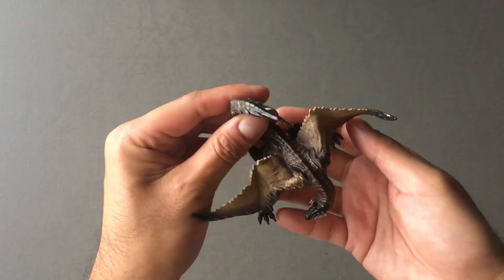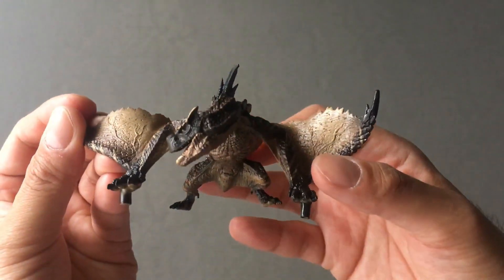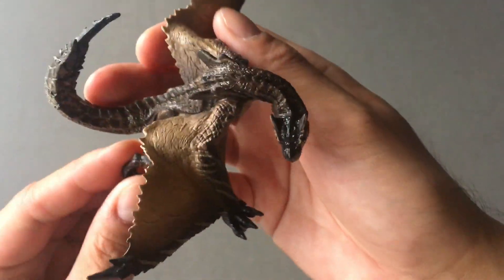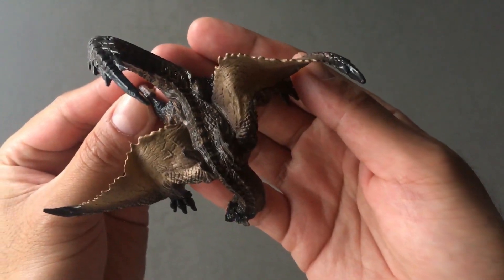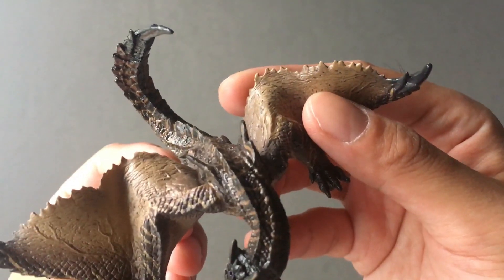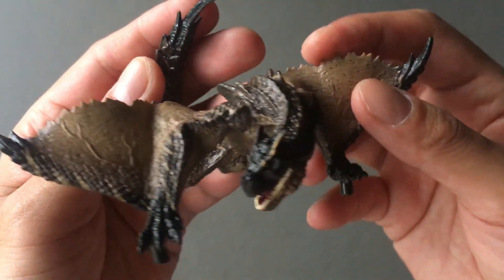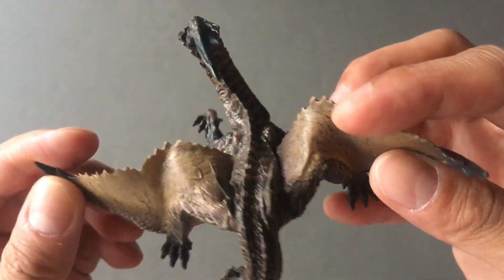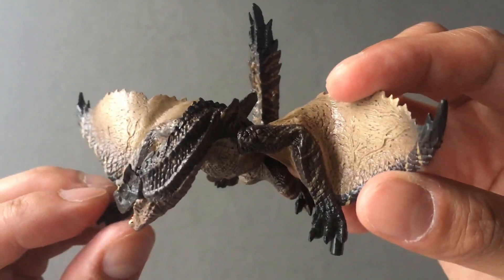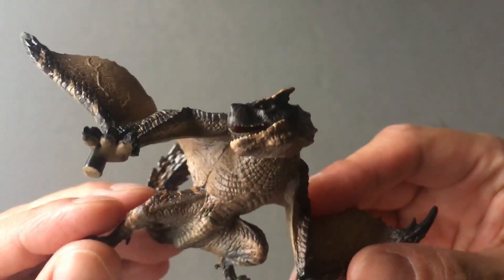All right, let's take a quick look at Brut Tigrex. Here's the top of him — he's nothing but brown. I could swear that in the game he has a little bit of orange, but I thought his stripes were orange. Here they are light brown. I don't know how accurate that is, but I guess I'll check later.